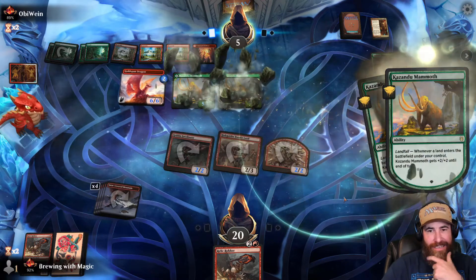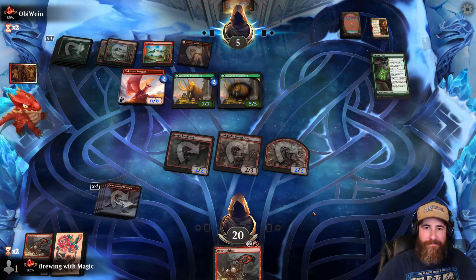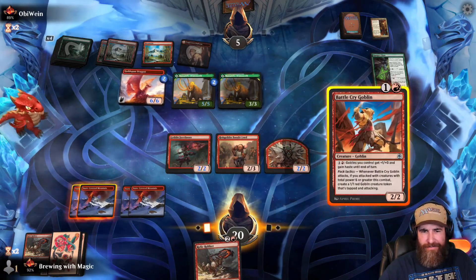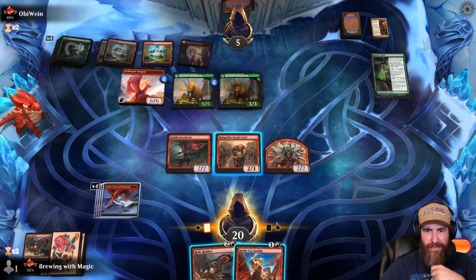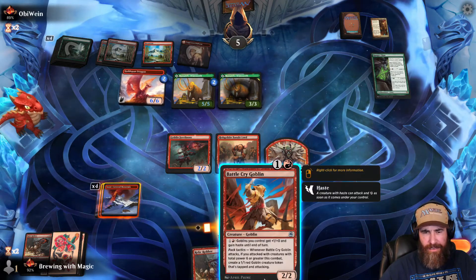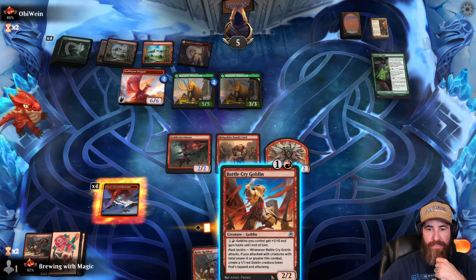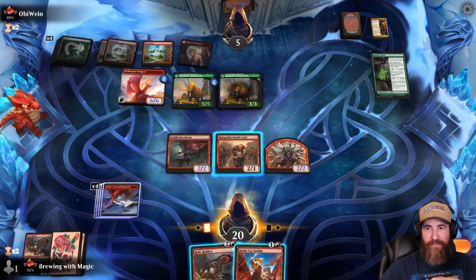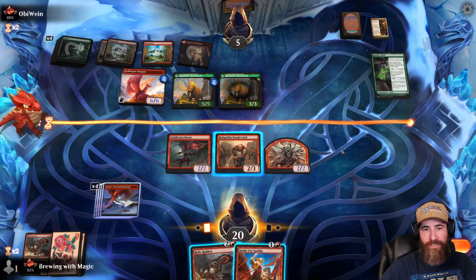I might have lost — we might be out of gas. Mammoth coming down. I think if I hit the give-everything-haste creature off the top I might be okay. There it is! I throw this and pump it — that means I won't be able to do it again. One, two, three — they'll block all of those but take three plus one is four. If that's a land in their hand: six, seven, eight, nine, ten, eleven... fifteen, sixteen, seventeen, eighteen, nineteen, twenty — so they win if they hit their land drop, but they have to block some of these.